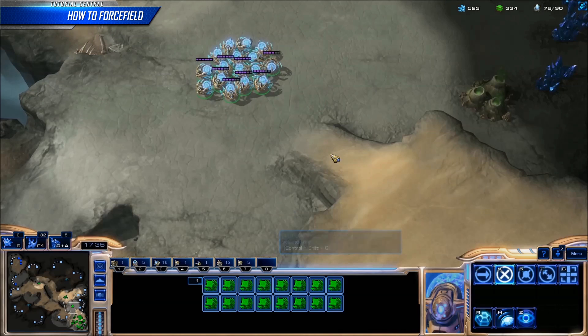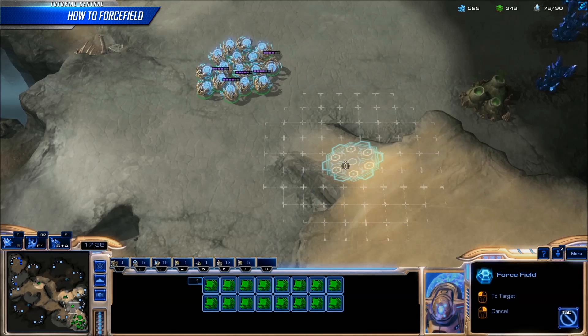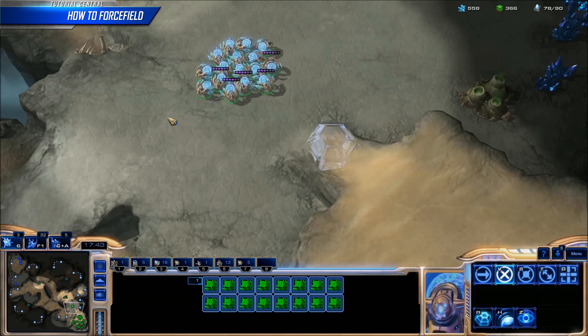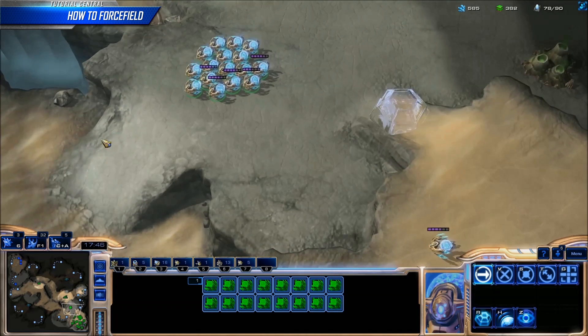Casting force fields properly is an important skill for Protoss. One of the most useful places for a force field is on a ramp. Here we see a single, double, and triple ramp on Acalon Wastes.